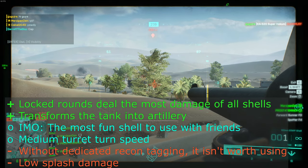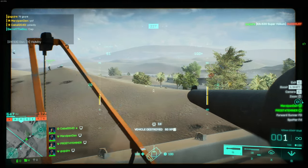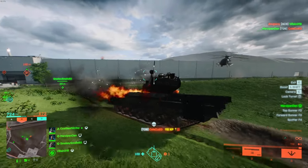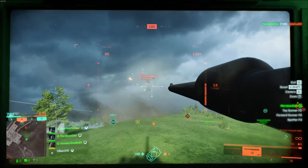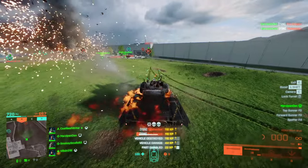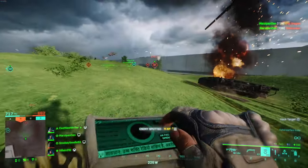Maybe these will see more play if we get some more recon tagging improvements in the game — perhaps something which gives good feedback whenever a tagged vehicle is hit, rather than only if your tag leads to a direct kill. Right now, tagging as a recon is just really unrewarding and feels like a waste of time, which is a massive shame. Or maybe we could choose a tagging unit to replace the spotter option in the commander seat.